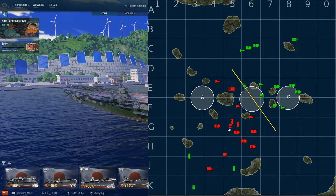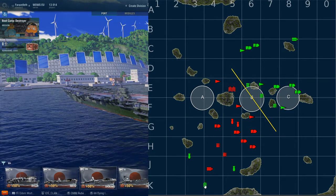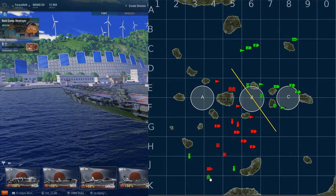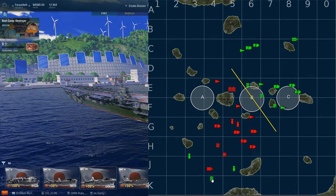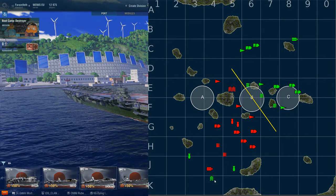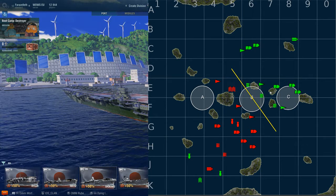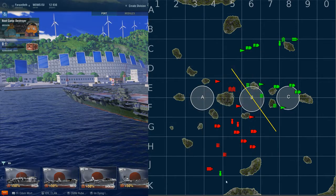However, the green carrier can apply pressure: the extra torpedo bomber and dive bomber can be sent to hunt the enemy carrier. You can bait the red fighters into position, then attempt to attack the enemy carrier with just one torpedo bomber and one dive bomber. The dive bomber goes in to trigger a fire, and the torpedo bomber stays outside range maintaining pressure. One of two things happens: the red carrier keeps his fighters forward to prevent destroyers being spotted, or he brings fighters back — either way you can continue spotting or holding the line.